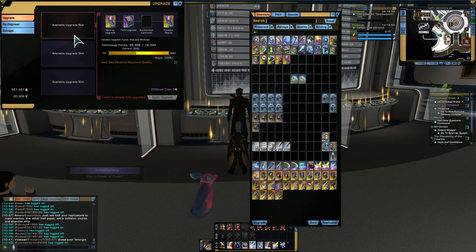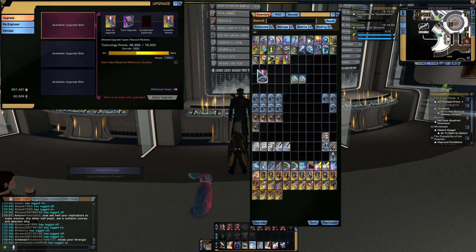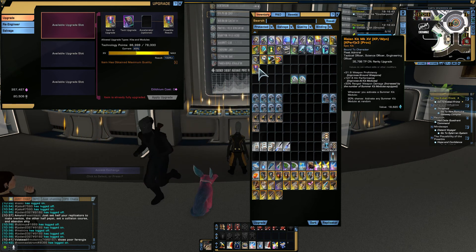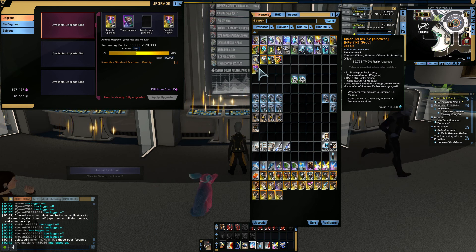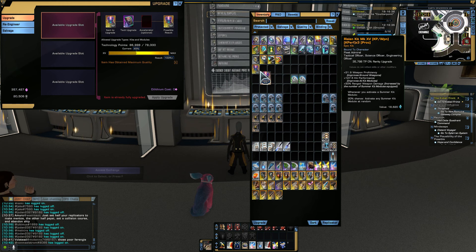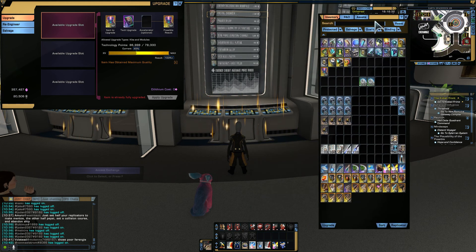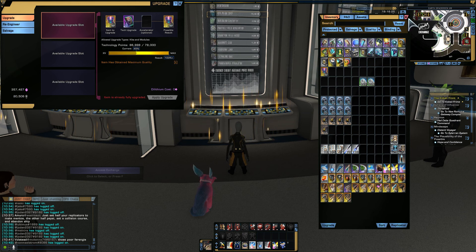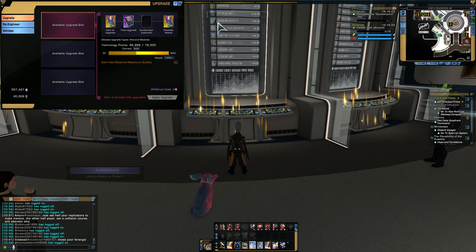Now you can keep upgrading it and you'll get a higher Kit Perf, which will be 127.5. Claim item — claim my item. Now I have weapon proficiency with Kit Perf, and the proc is now range weapons damage increase by the number of Summer kit modules equipped. I have one, so it'll be a nice little bonus to me. I use Ball Lightning, which is a Summer Star item. Thank you.